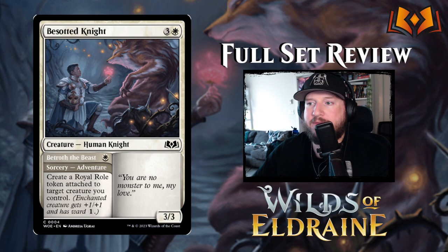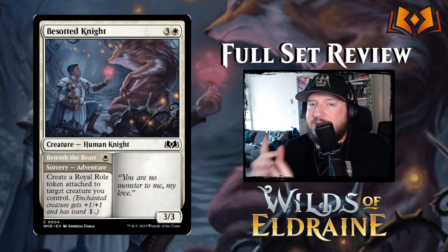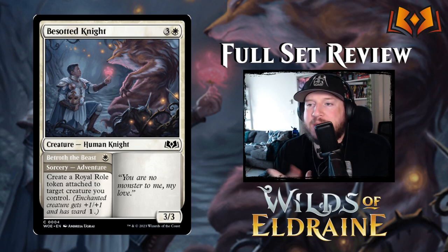Besotted Knight is 3 and a white for a 3/3 human knight with an adventure called Betrothed the Beast. For one white mana you get a sorcery: create a royal role token attached to target creature you control. This introduces another new mechanic called roles — they're basically aura tokens, and there are six total. One of them is negative, called the Cursed Role, which turns whatever creature it's attached to into a 1/1. There are five other roles that give positive changes to your creatures. The Royal Role gives plus 1/plus 1 and ward 1. Then there's a Monster Role, Wicked Role, and others we'll get to as we come across them — it's a new aura token mechanic coming in Wilds of Eldraine.